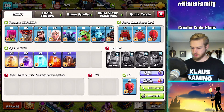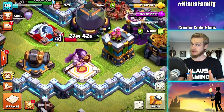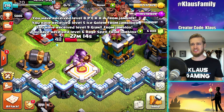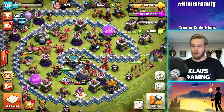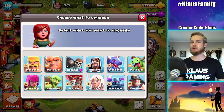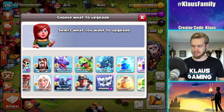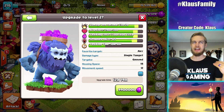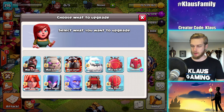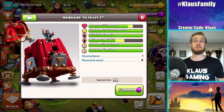I'm going to hold on doing a third army, request CC, and wait for my heroes to wake up — the warden is actually going to take the longest. We're going to do at least one more raid to get some loot and then get that laboratory upgrade going. While we wait, let me know in the comments which upgrade you think I'm going to do: the Wall Breaker to max, the Yeti to level 2, the Skeleton Spell to max, or the Siege Barracks to level 2? I'll be right back once my heroes are ready.